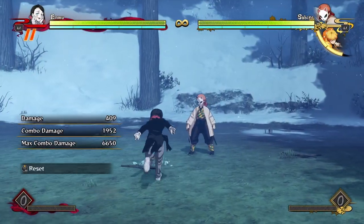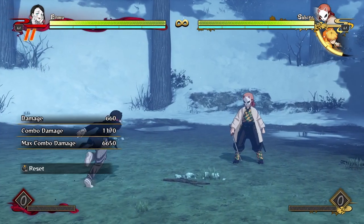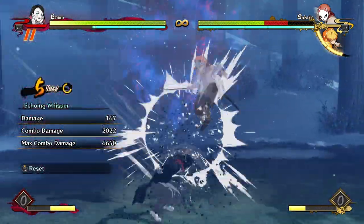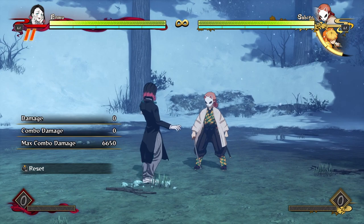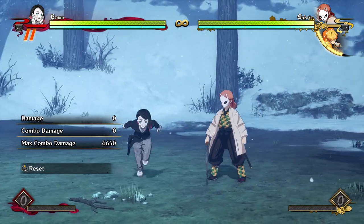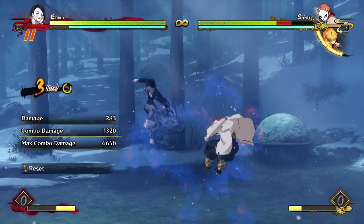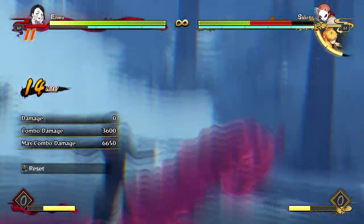When the opponent is guarding you have a few options. The first one I like the most because it practically works a hundred percent of the time — even after I've done it to the opponent tons of times, it works over and over again. A few hits, tilt special, into a full charged armor attack — that will break the opponent's guard. Then you can go in for a full awesome combo, and if the opponent was a little bit lower they'll get hit by the explosion.